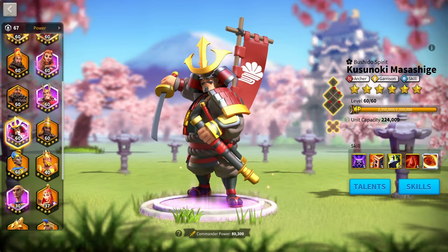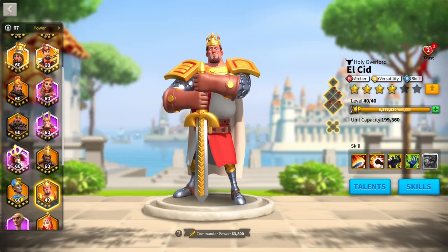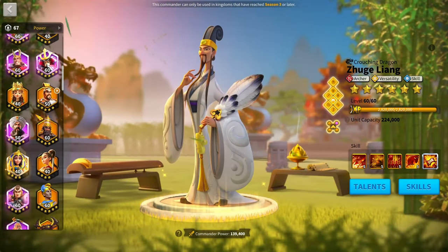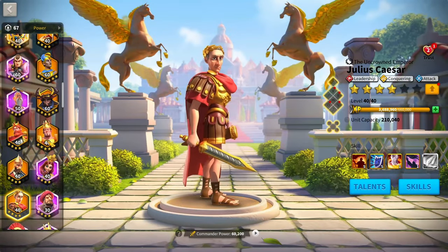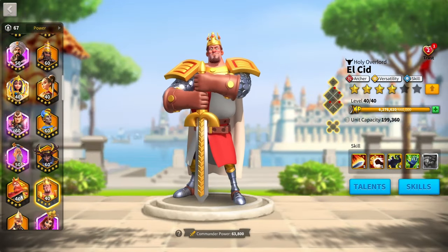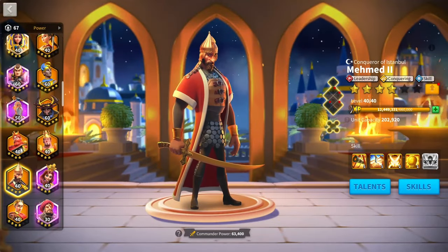For whales, you could also get El Cid and consider commanders like Mehmed and Caesar who work with El Cid. A lot of these commanders will be available in the daily special offer, and also the Mightiest Governor and Wheel of Fortune in KVK 2.